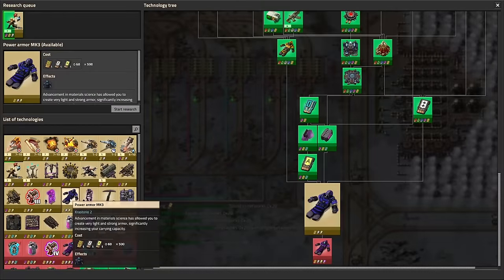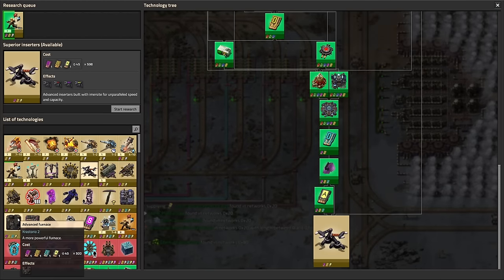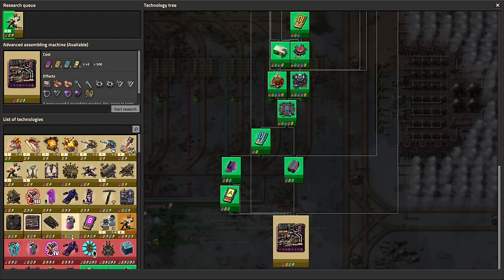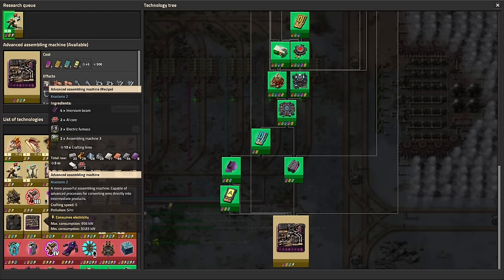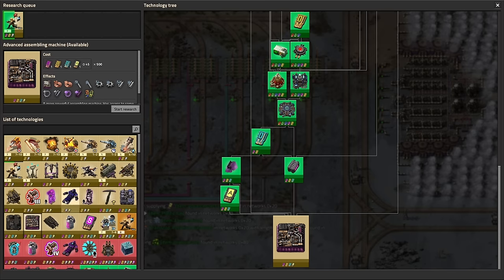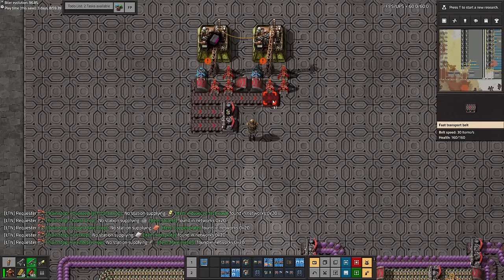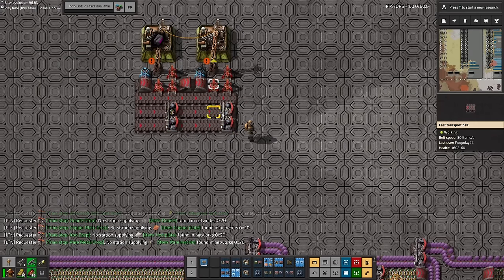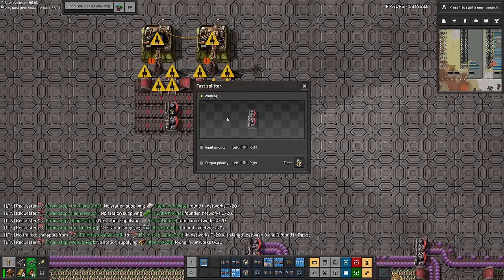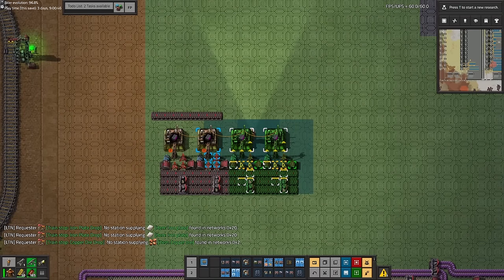This unlocks power armour MK3, superior inserters which come in long inserter, stack inserter, and normal inserter forms, as well as advanced assembling machines, chemical plants, and furnaces. These machines I didn't really use much apart from in one blueprint right at the end of the game, but if you're making a mega base they would be quite useful. Here I am setting up energy control units — these used the imersite plates I set up earlier as well as a ridiculous amount of low density structures, so to run this setup at full capacity I needed to improve our infrastructure massively.